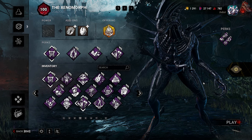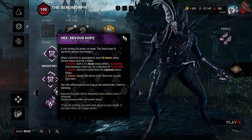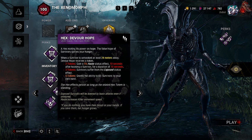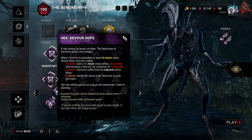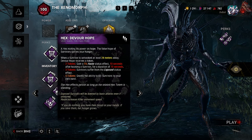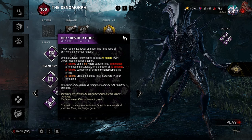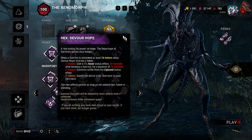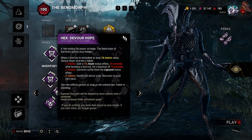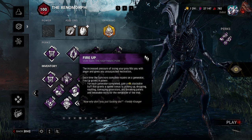First we have Devour Hope: when a survivor is unhooked at least 24 meters away, Devour Hope receives a token. Two tokens you gain a five percent haste status effect. Ten tokens, 10 seconds after hooking a survivor for a duration of 10 seconds, three tokens survivors suffer from the Exposed status effect. Five tokens grants the ability to kill survivors by your own hand. Exposed means survivors will go down by basic attacks even if uninjured.